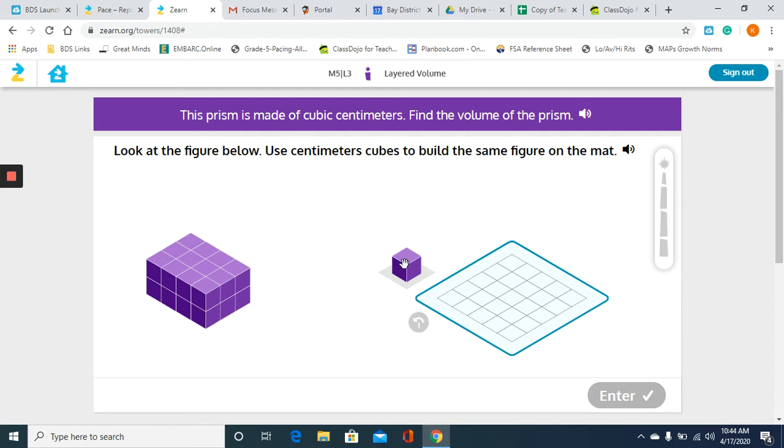So I'm going to come to my mat and drag my cube. You have to start building your cube on this part of the map — it will not let you put cubes anywhere else, and that was one of the issues I had. So I'm just going to keep dragging my cubes. It's a little picky with where you put the cubes, so if you're having trouble getting them to stay, try putting them in another location — that might help.